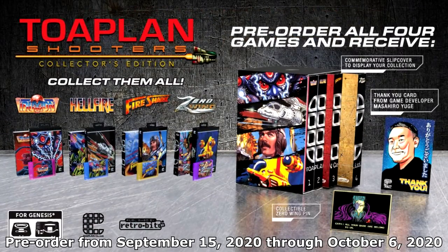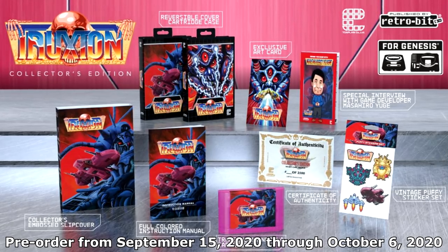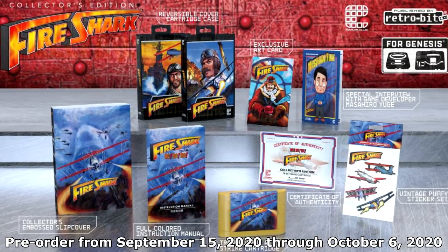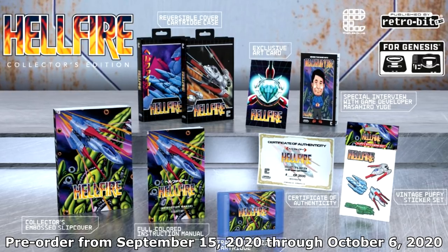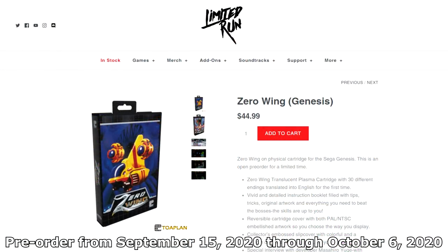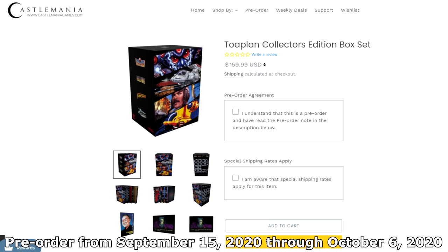Now that you know what these games are, you'll better understand what this package actually is. You get all four of the Sega Genesis versions we just went over, and each one contains some really nice additions if you care about collector-style extras. Each cartridge is translucent with its own custom color, and includes an embossed slipcover for the case. The instruction manual is full color, and you get some stuff like reversible covers, collector cards, and a sticker sheet with images from the games. Hellfire has been fixed to work properly on the Sega Genesis 2, and all 30 endings have been added in English to Zero Wing. If you get the full pack of games, it comes with a display case for all of them as well. If you already own some of these, they are available individually.